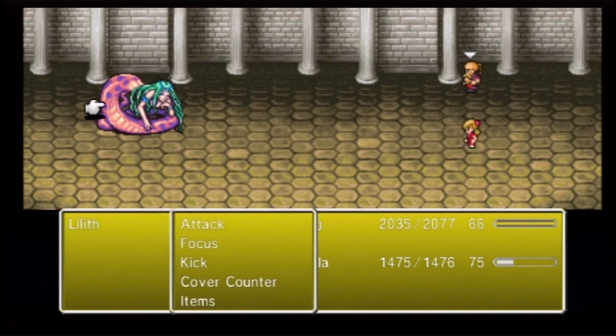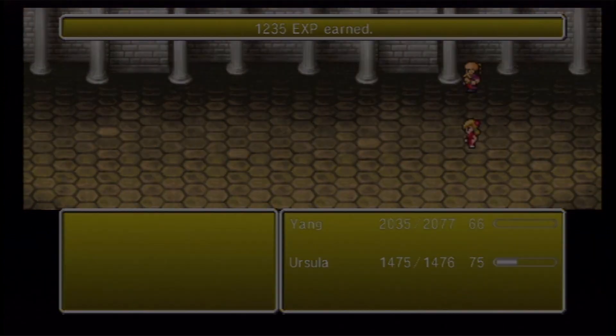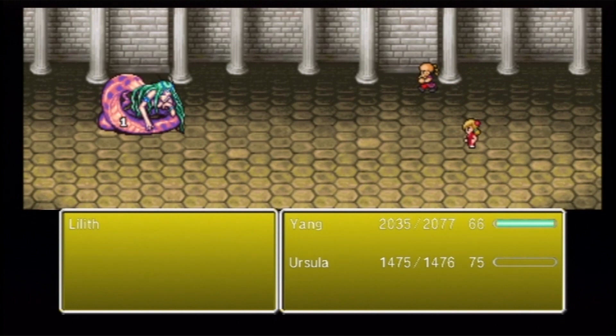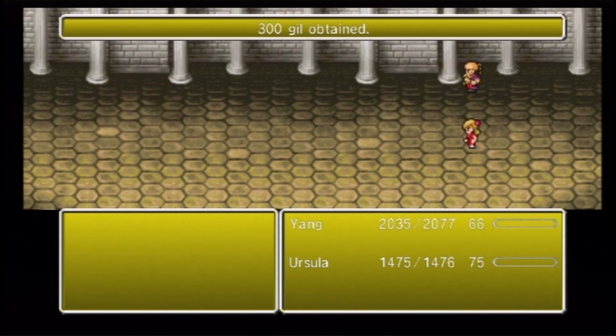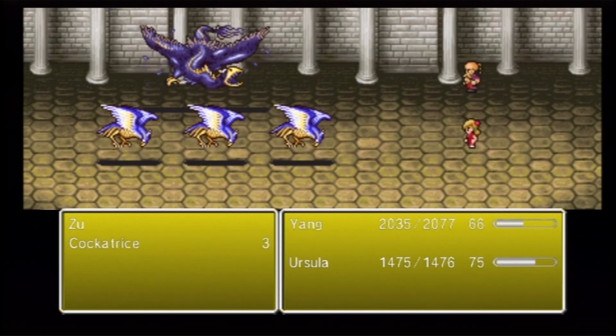He can still do his regular attacks, and maybe even Focus, for all I know. It's a really nice ability he has going there. And Ursula has Chakra, which heals a little bit more than a High Potion does, and then it's like a free potion. Many times you want to use Chakra instead of a High Potion, depending on how quickly you need to heal, because Chakra does have a little timer on it, whereas a Potion doesn't.